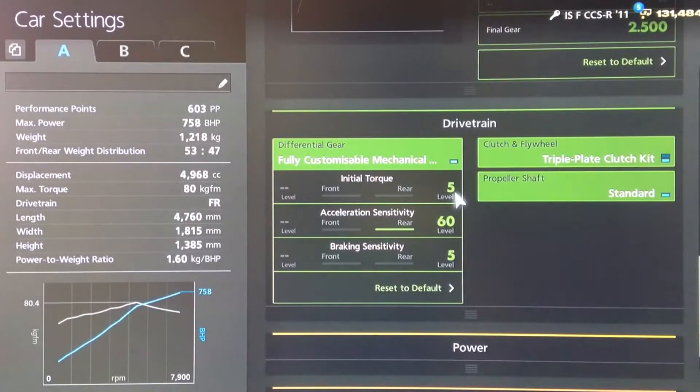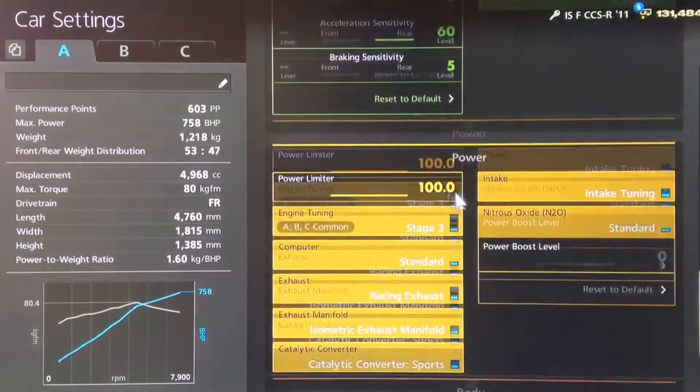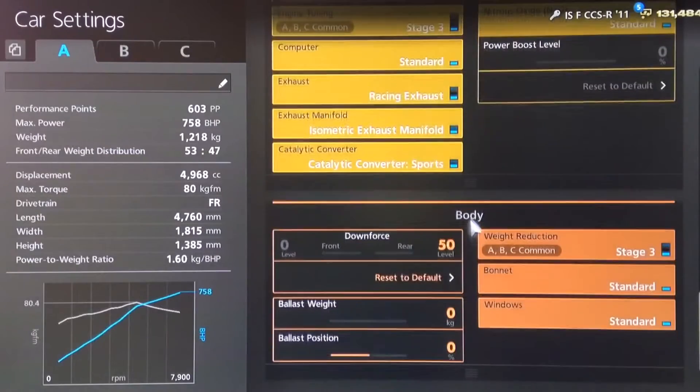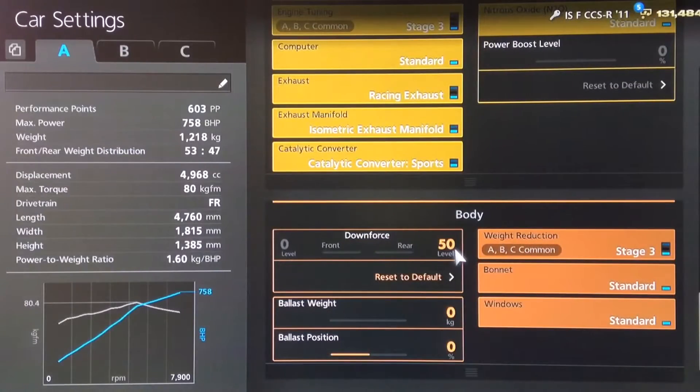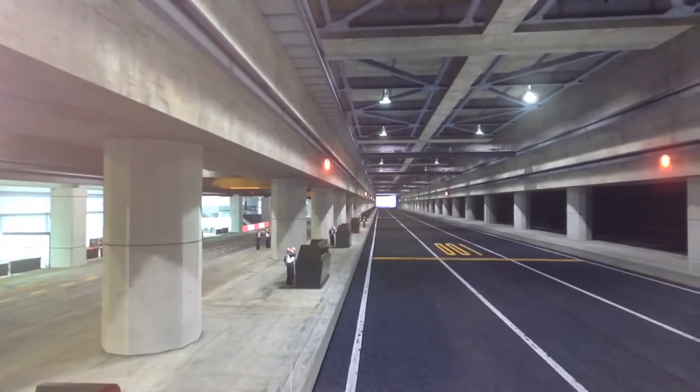For the diff we've got low initial torque as always, high acceleration and low braking. All the power upgrades obviously, and you want your downforce set as low as possible and your stage 3 weight loss. Traction control is also turned off as usual.